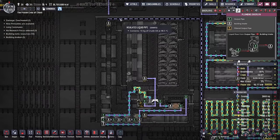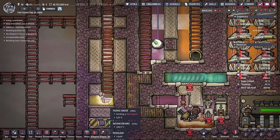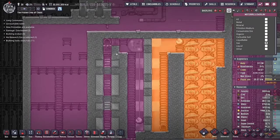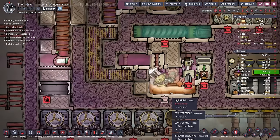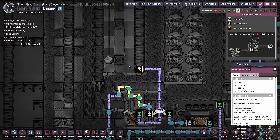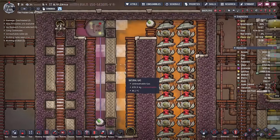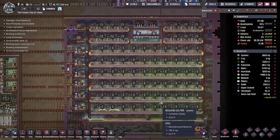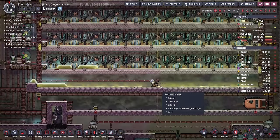I always love seeing these. Oil is going to come in here, get super heated thanks to four thermo aqua tuners. It turns into petroleum, more heat is added, the petroleum turns into sour gas, and the sour gas bounces up and over down through here, where it's super chilled down into liquid methane, which gives us a nice supply of sulfur. That liquid methane is then pumped into a container where it's basically heated back up into natural gas. All of these pumps supply this absolutely massive amount of natural gas generators, which also supplies you with another metric ton of polluted water.